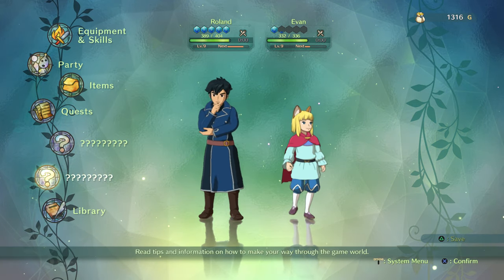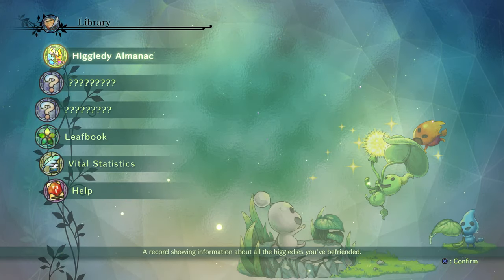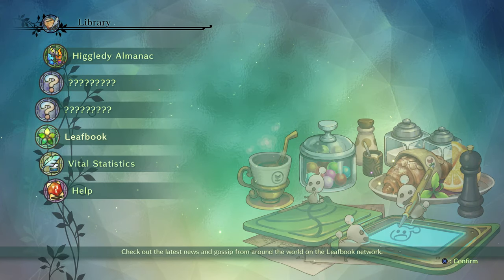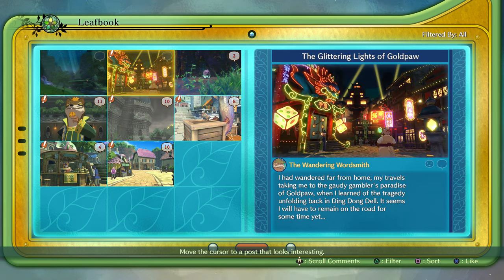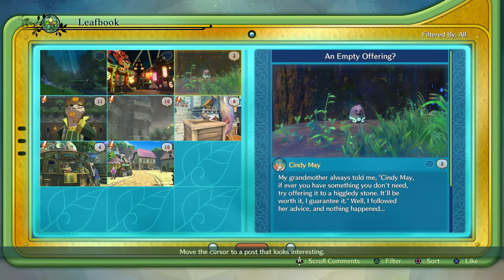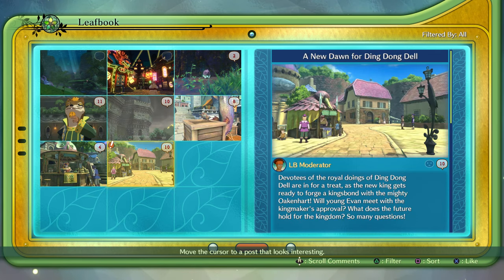Real quick — let me see our library. Higgledee's Almanac. We got the Leaf Book too — let's check that out real quick. Seeking a place to call home. The wandering wardsmith — ooh, I wanna visit that place. Wow, we've got quite a few things to do, don't we?